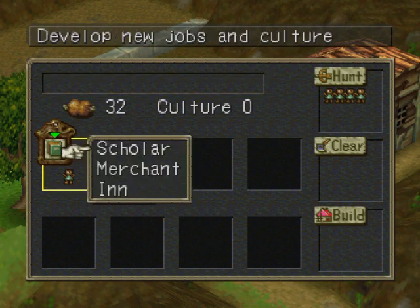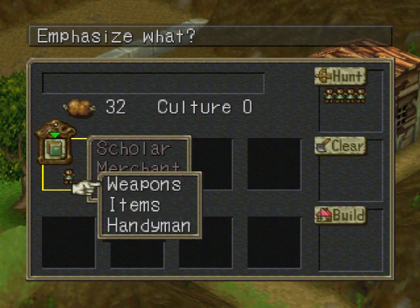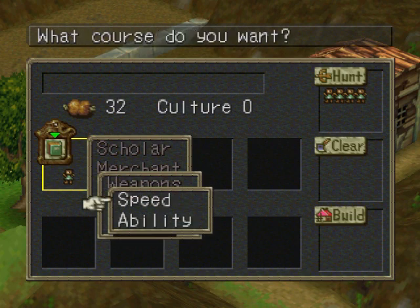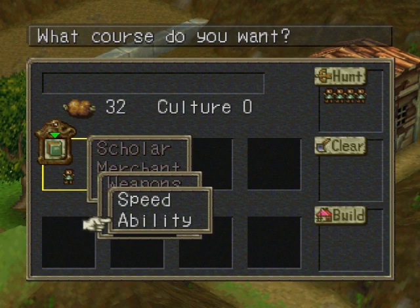Since we have a scholar, they basically think of new jobs and new cultures. Now you can have a merchant or an inn. With a merchant you can have three different things: weapons, items, and handyman. Whenever you click on one of them they'll ask you what you want to specialize in - speed or ability.